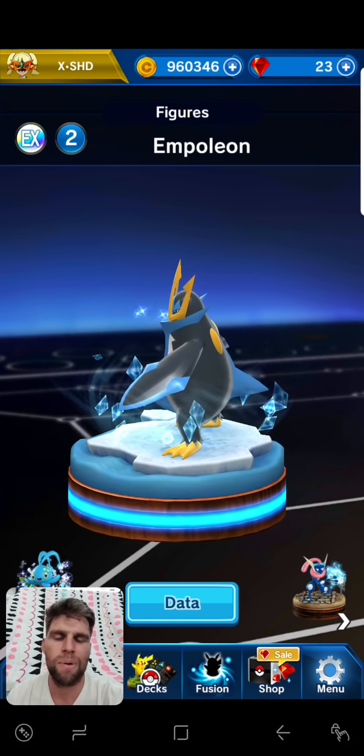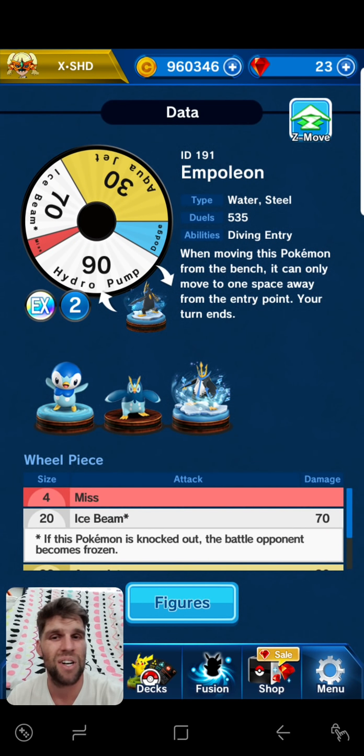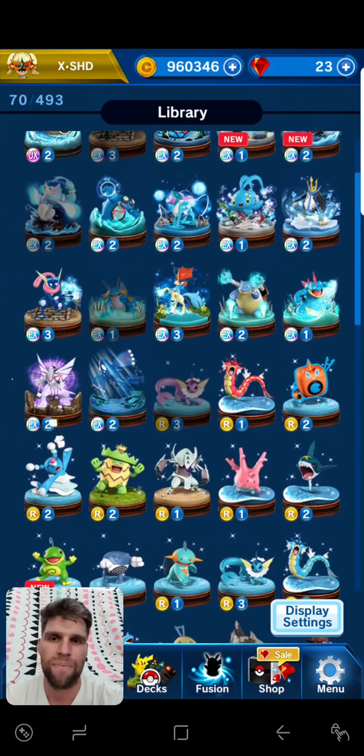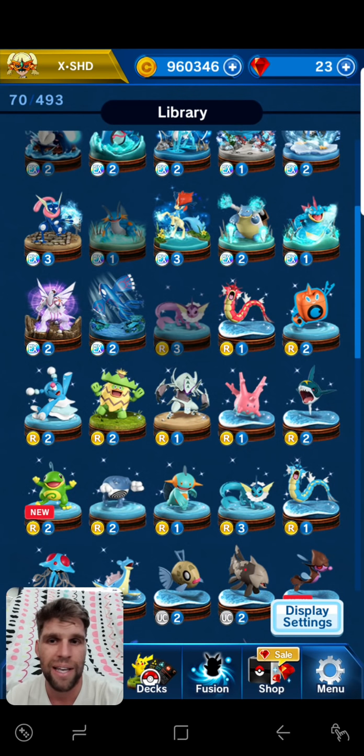Empoleon has pretty much got a built-in long throw ability, but if you're running Finnies, you don't really need it, and its damage is just outclassed these days. Greninja gets no buff, and Feraligatr is just not worth running — same with Palkia. Normal Kyogre, if you don't have Primal, is similar.